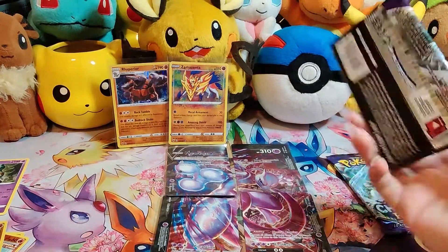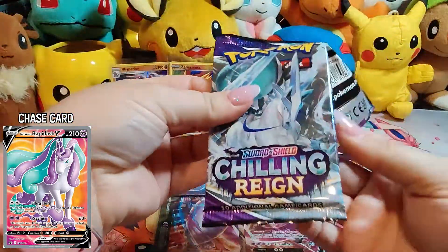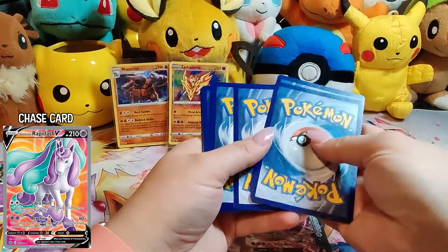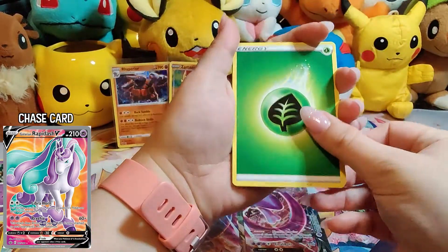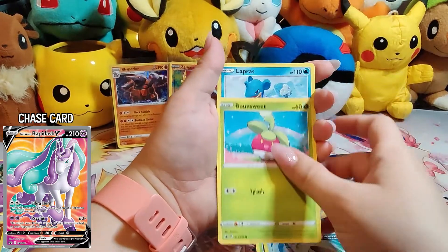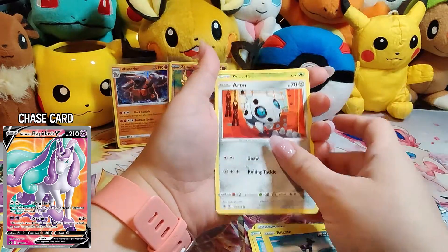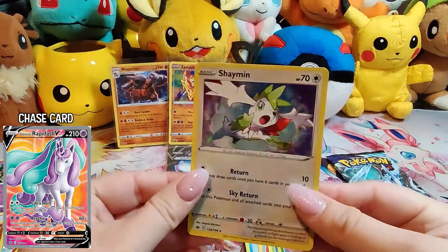Now we're going to go ahead and do these two random packs of Chilling Reign. Code card. I'm going to go with Fire Energy — nope, Grass Energy. Kakuna, Karen's Conviction, Echoing Horn, Bunnelby, Lapras — that's a super cute Lapras card, I love that a lot — Blitzle, also super cute, Aron, Deerling, a Reverse Steenee, and a Shaman Holo. Not too bad.